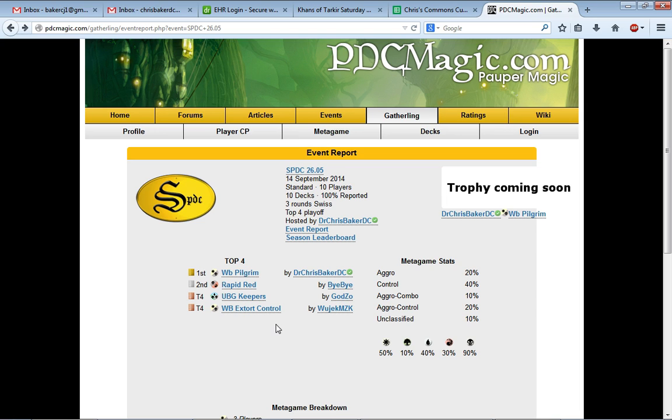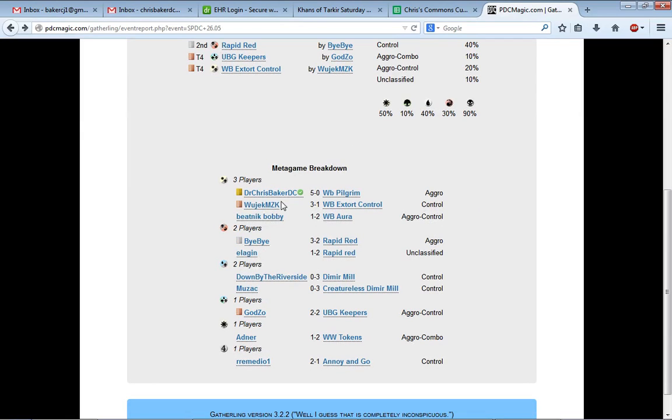I had an interesting tournament here. We had 10 players, and I actually played 2 Swiss rounds against Bye Bye and Godzo, and then had to play them again in the semis and the finals — kind of weird pairings. Interesting to see the metagame: some red decks, some red fast decks, some black-white control decks, 2 white-black aura decks which are very similar, and 1 mid-range extort deck.